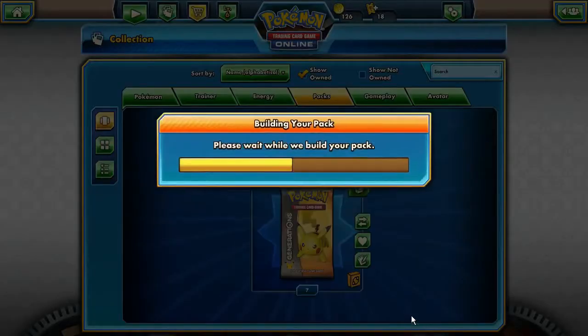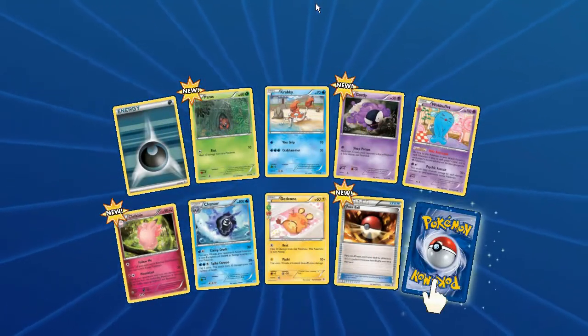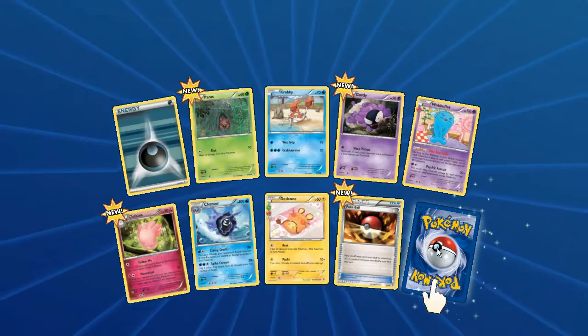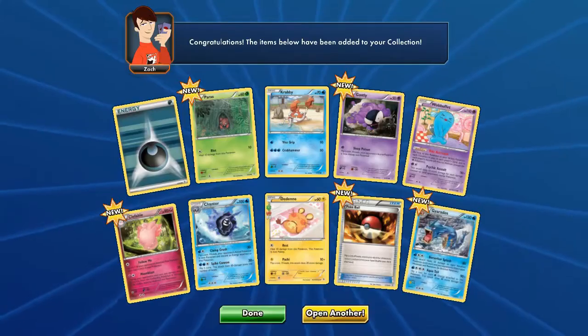Really good packs these are! Come on Pikachu, come on Zapdos, come on Articuno! Paras, Krabby, Gastly, Robustle, Clefairy, Cloyster, Dedenne, Pokeball - and we have a Gyarados rare. We like Gyarados!